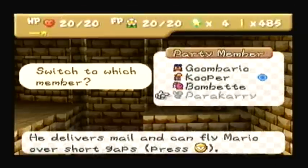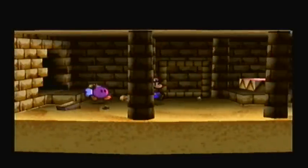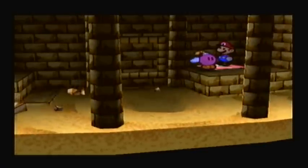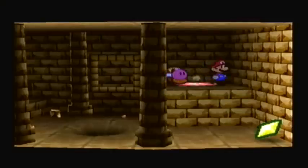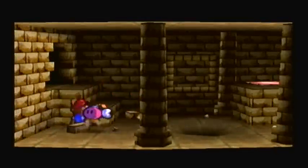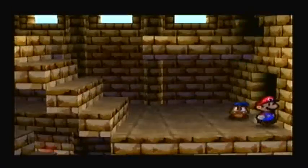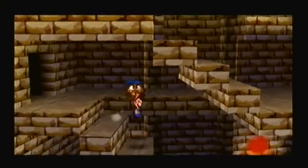Speaking of Bombette, I can use her right here. There's another switch. I can probably get to that key now. And I see a Star Piece too! This is like the gift that keeps on giving. I think Goombario will come back — we might see another Buzzy Beetle, especially in the room we were just in. We get another Ruins Key. Probably have to go down. Buzzy Beetles are still quite easy with Mario and Goombario together.